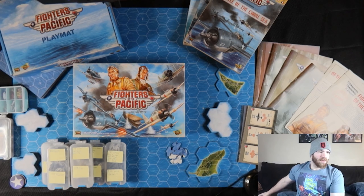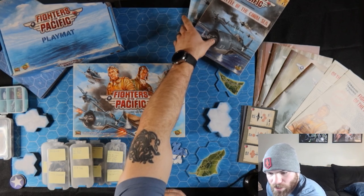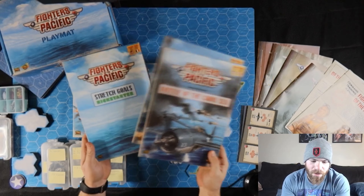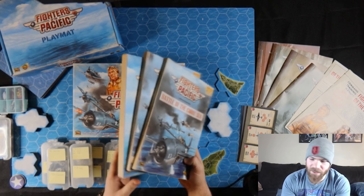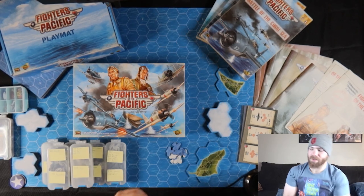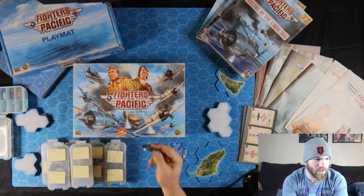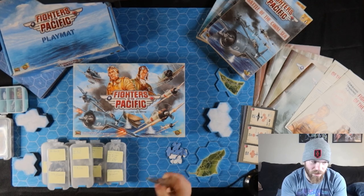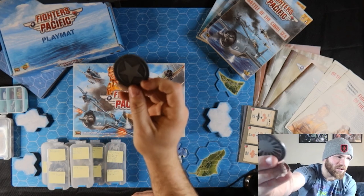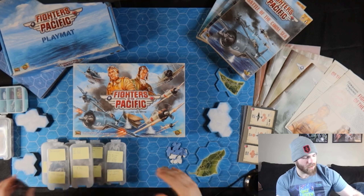Right away, the things that I personally got in the Kickstarter — I got everything they offered. So we have the Battle of the Coral Sea, the Battle of Midway, and the Kickstarter stretch goals. These are the expansion packs that came with it automatically. On top of that, I got the play mat. I was early to back, so I got this metal initiative coin for free — I think this was a first 24-hour backer thing. I'm a huge sucker for metal coins.